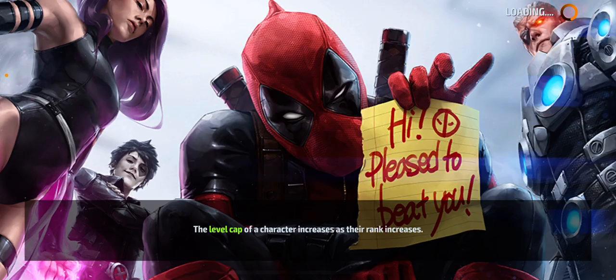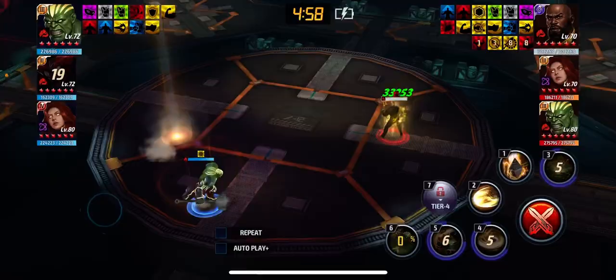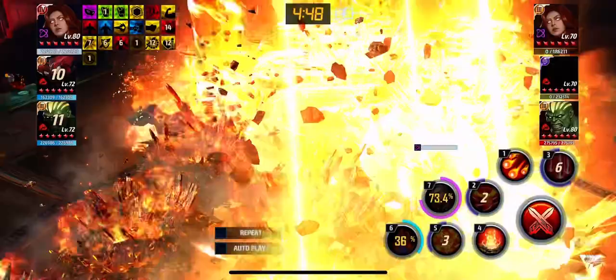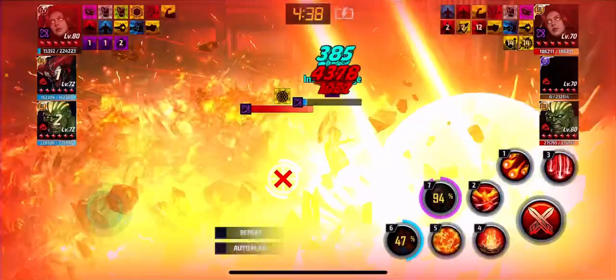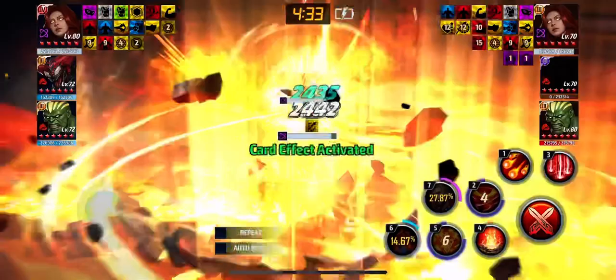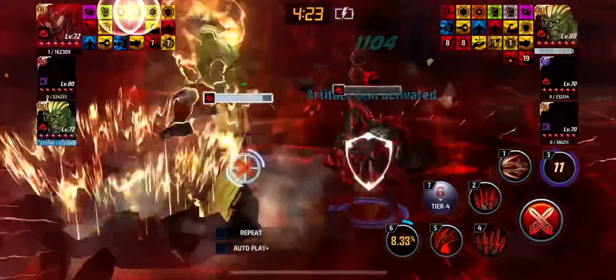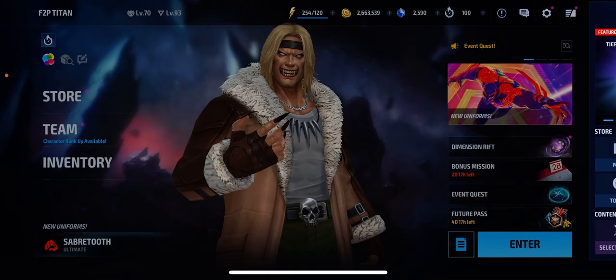Let's try her again. This team doesn't look very good. She has to kill Luke. Luke Cage is not very strong at this point. She kills Jean. Oh, she died here. Yeah, she dies there. I'm not even using autoplay, but if I use autoplay I would probably die even faster. My Jean is more for PvE.